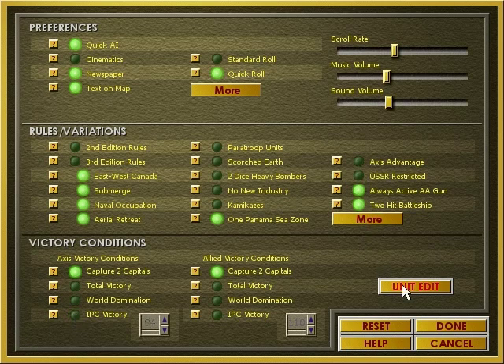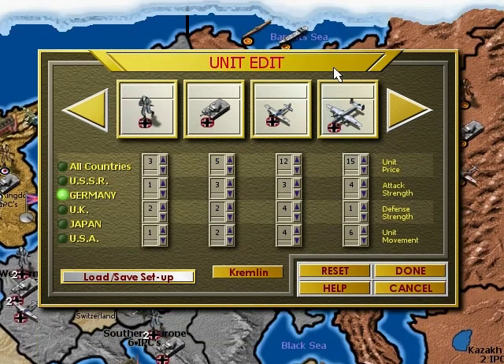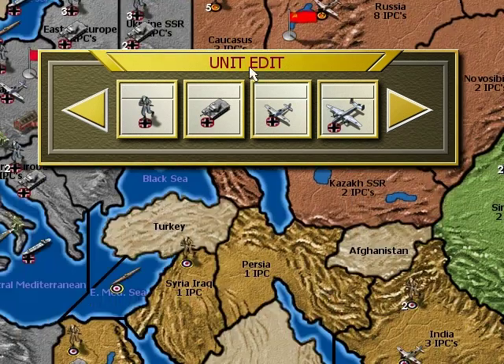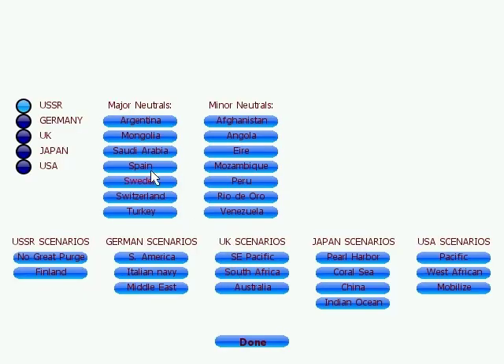I'm going to go into unit edit where you can essentially do whatever you want. What I'm more interested in is if you go into the Kremlin, there's a menu not in earlier versions of the game. You can assign nations as neutrals, and these neutrals will actually have IPC values and at least one unit spawn in there. In game, if you take over a neutral you don't get any bonuses, and there are some scenarios here as well.